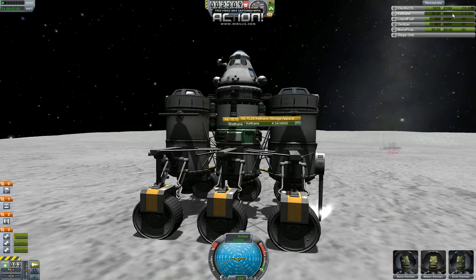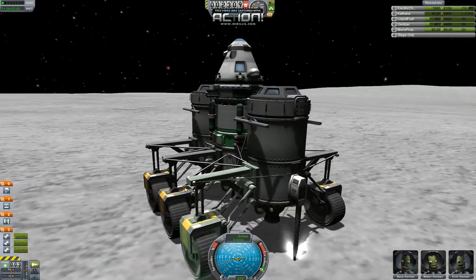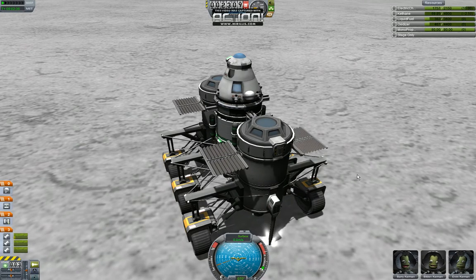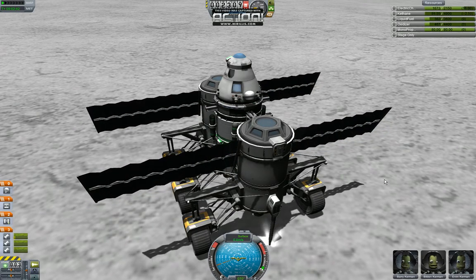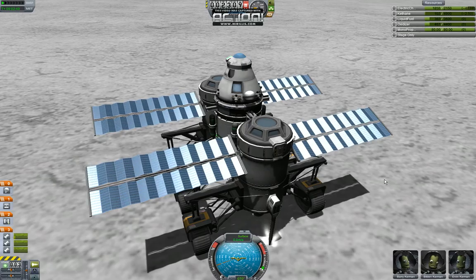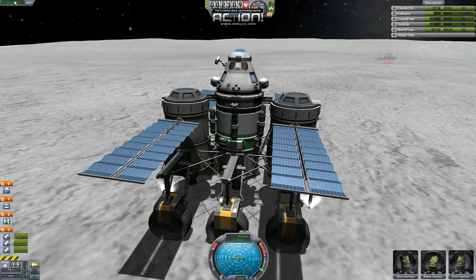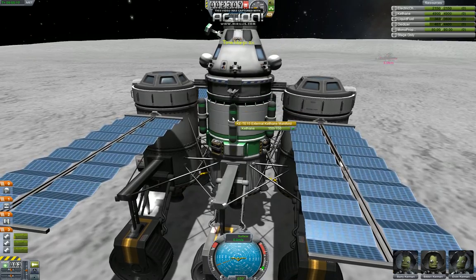At this rate it might take a little while to fill up. Interestingly enough, the drills themselves are enough to draw the energy from those four reactors. I also put the action group on the solar panels, so I'm going to deploy those and hopefully that will be enough power so that we're not draining our reserves. Oh yeah, that's more than enough. So at this point we'd just let it run, which we can use time acceleration for, and we'll get ourselves a full tank of fuel. Now we have a full tank of kethane.